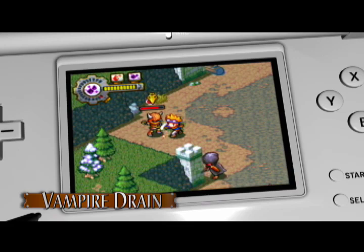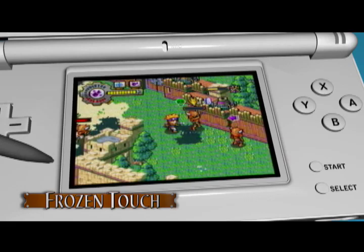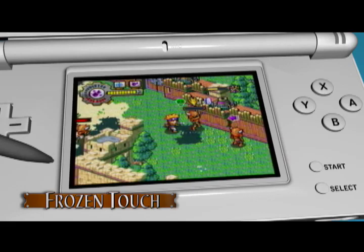Vampire Drain can be the most useful when hurt or surrounded, as it takes life from the clockwork target and gives it to Locke. Frozen Touch freezes an enemy in place, and when coupled with your turrets can be very effective. When your circle meter is full, you are able to use your super abilities.